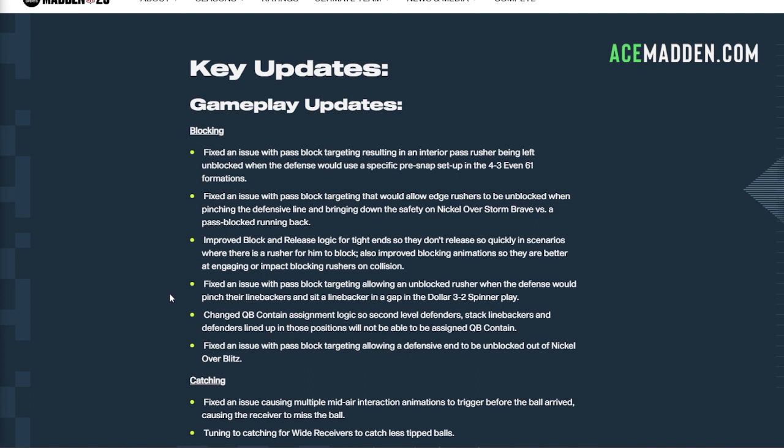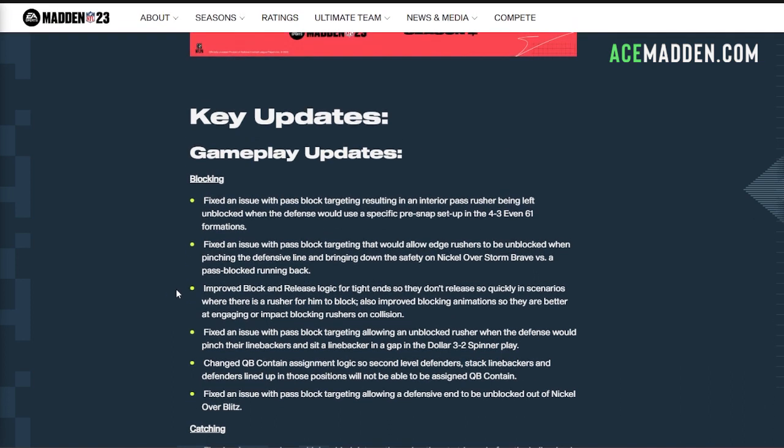This next one talks about how second-level defenders can no longer be assigned to contains. If you were using the 3-3 blitz, you can't do it anymore — they've removed the ability for stack linebackers to be assigned a QB contain to begin with. That is going to pretty much put a death to the 3-3 blitz.